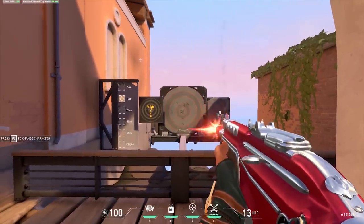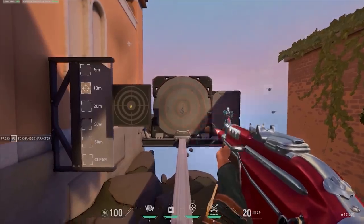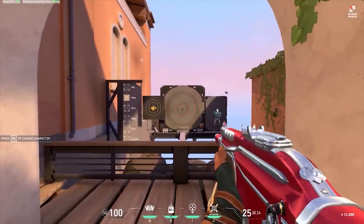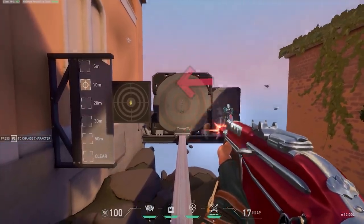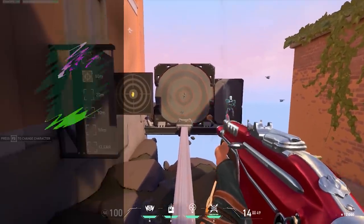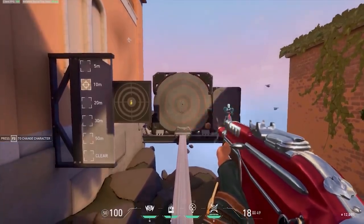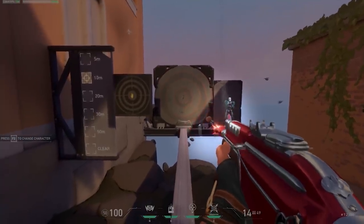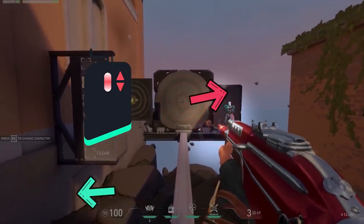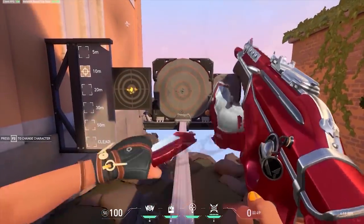The Valorant developers have added a mechanic to help you control this randomness. While you're spraying, if you pay attention to the barrel of your gun, it will actually sway in the direction it's spraying. So when it begins spraying to the left, the barrel moves left. For the first 10 or so bullets, you can mainly just pull down to control your spray. From there, watch your gun's barrel in your peripheral vision — when it sways left, slightly adjust your mouse to the right; when it sways right, adjust left. This is how you control the semi-random recoil in Valorant.